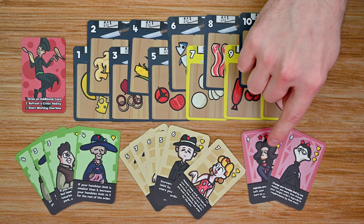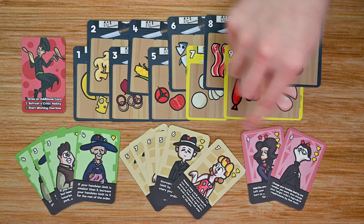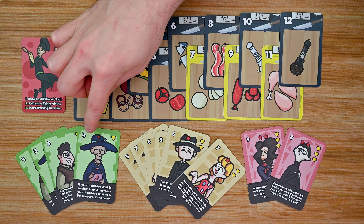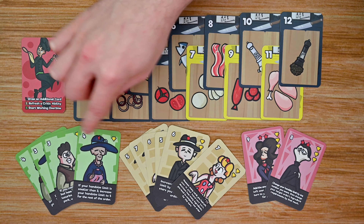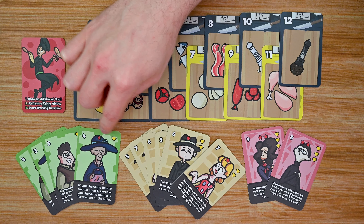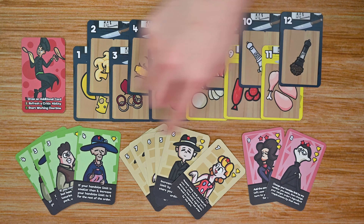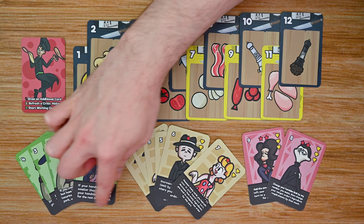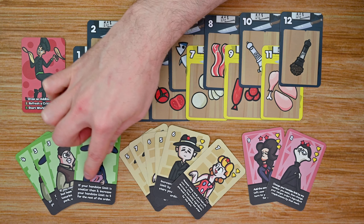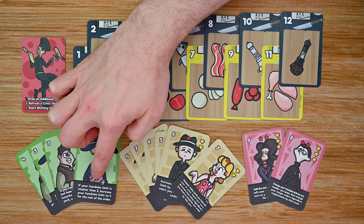Each player also has a custom deck of critic cards broken down into three different levels — level one, two, and three. Each card has two requirements: the number of ingredients that must be played to complete that critic's requirements, and the number of luxury items that must be included. Some critics provide a star, half star, or even two stars. If the player meets both requirements, they gain that critic, which has an ability at the bottom they can use during their turns for the rest of the game.